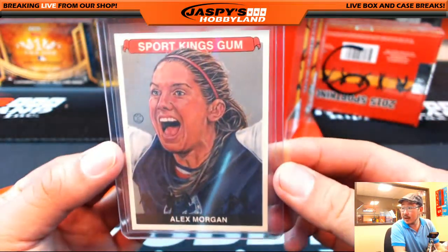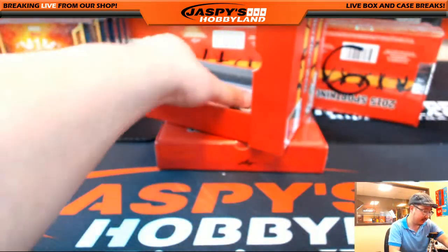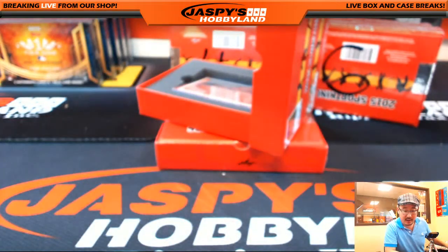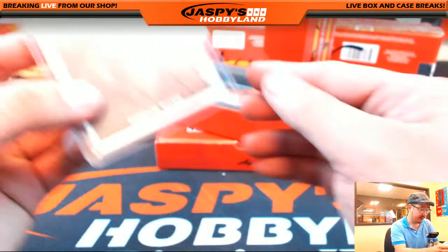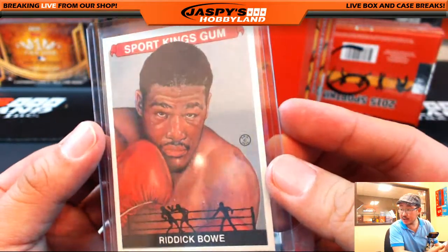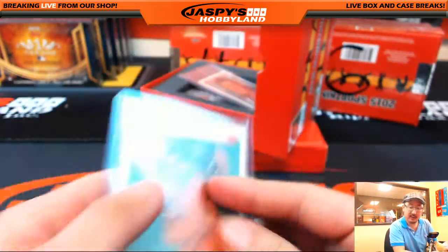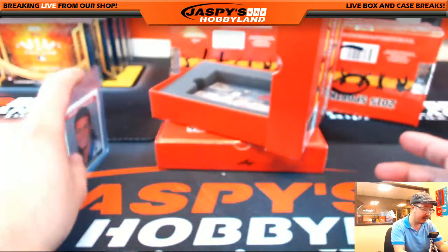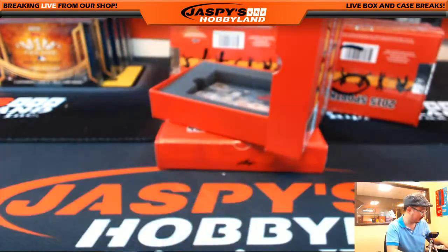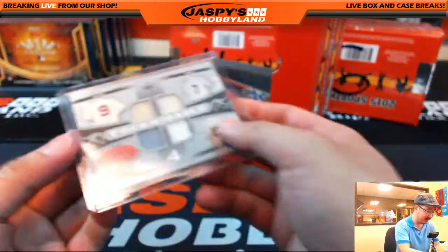We start off with Alex Morgan — this picture does not do her justice. Alex Morgan, A — Bartow with that one. We have Carly Patterson, C — that'd be Floody. We have Riddick Bowe, R — that would be JJP. We have Janet Evans, J — for JJP. The mini is Nancy Kerrigan for Platypus 420. He's excited about it — Brian says in the chat, 'just what I wanted.'